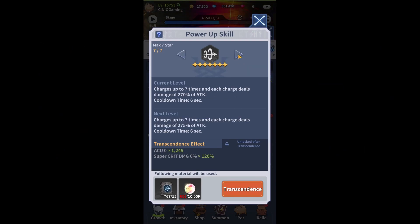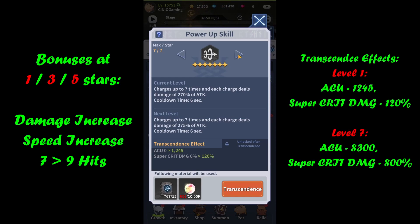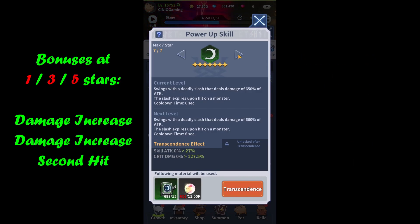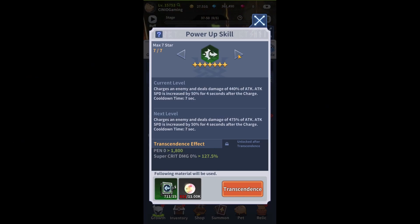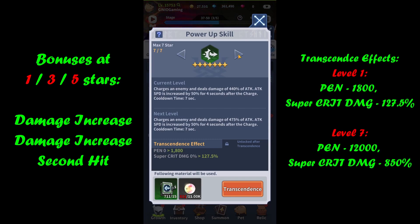Moving into Chain Dash: increase damage, speed, and number of hits from seven to nine. Effects: accuracy and super critical damage. Moving into Crescent Moonslash: increase damage twice and unlock a secondary hit. Effects: skill attack and critical damage. Moving into Charge Boom — very similar to the previous skill — increasing damage twice and unlocking a secondary hit. Effects: penetration and super critical damage.